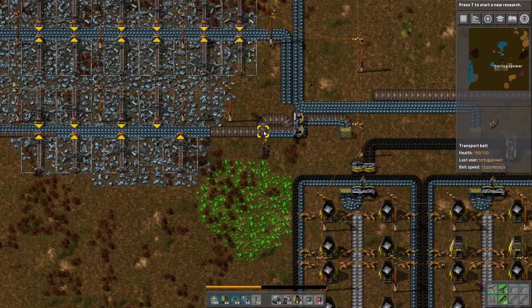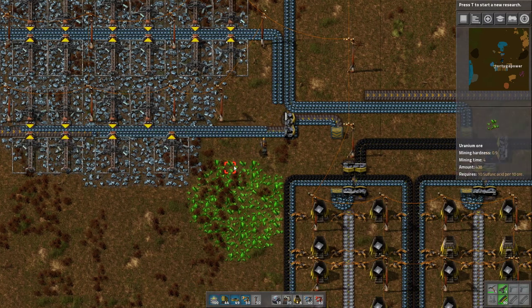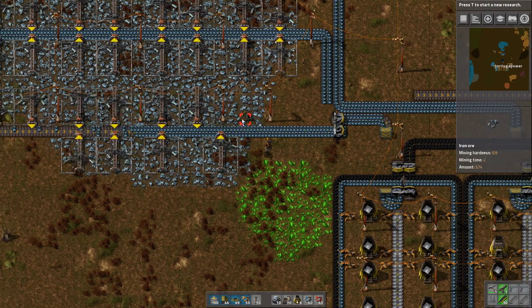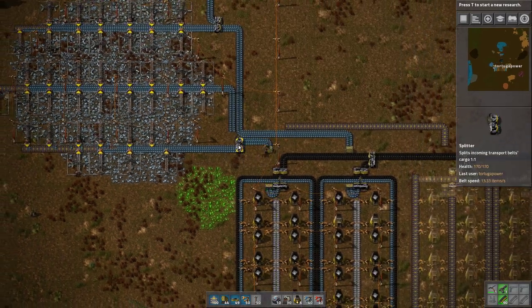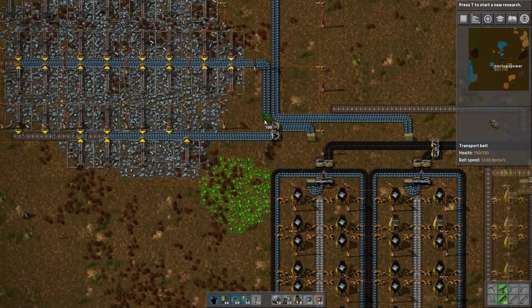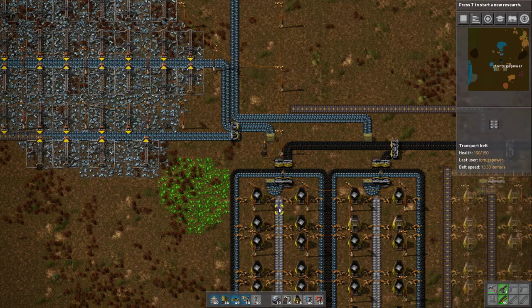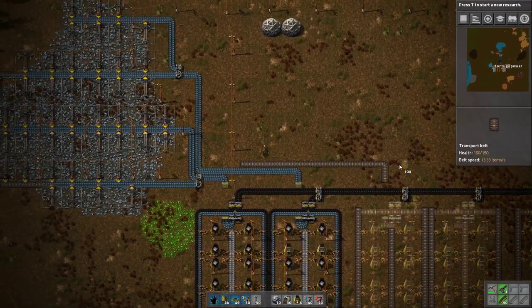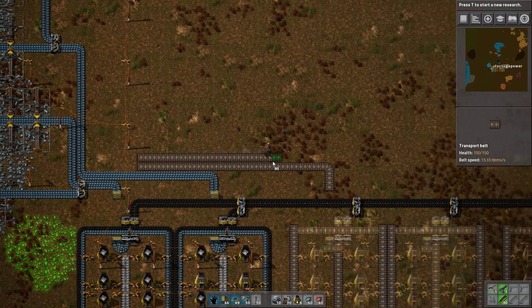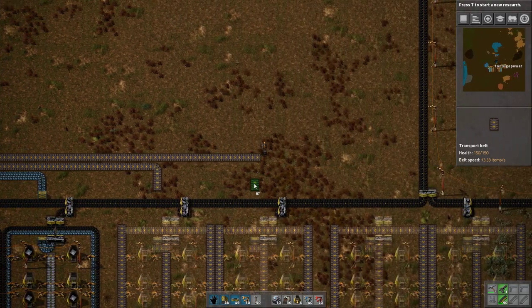We'll go ahead and straighten this line out and get rid of this mess of a configuration. There we go, we're back on track. We'll eventually fix this lineup in a much more elegant way but for now it's fine - it's going to provide more than enough. Now that we're letting this line go we might as well get this one to go join as well. These two are now onto the first smelting center, these two are now joining onto the second, and we have a third one going here. Eventually we'll also have a fourth.